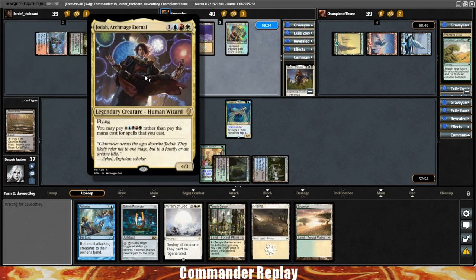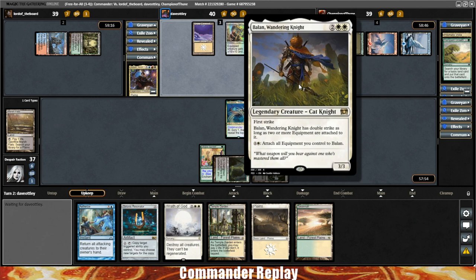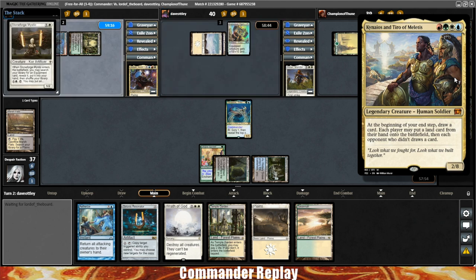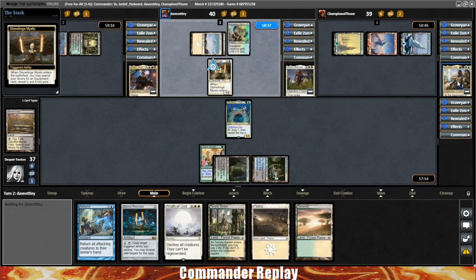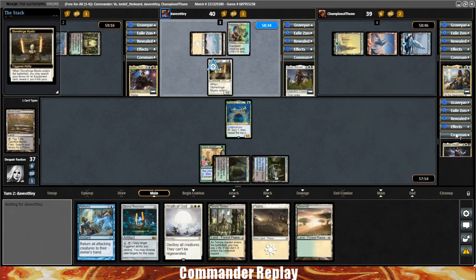Taking a look at what our opponents are playing today. First, we have Lord of the Board piloting Jodah Archmage Eternal — five-color deck, don't really know what they're up to, but you can always assume something big. Next, Dave is piloting Balan Wandering Knight. In the last game we saw what Balan can do with some fast mana and equipment into play very quickly. And finally, Champion of Thune is once again piloting Kenrith and Tyro of Miletus. We need to be careful — we know about the Glacial Crevasses tech they're running to prevent combat damage, though Siege Rhino is life loss, so copying it infinitely may not be as big a deal.